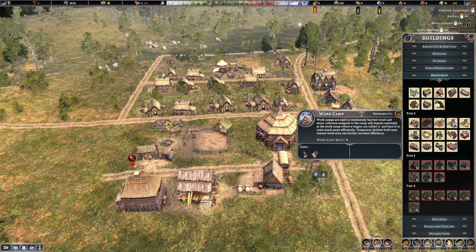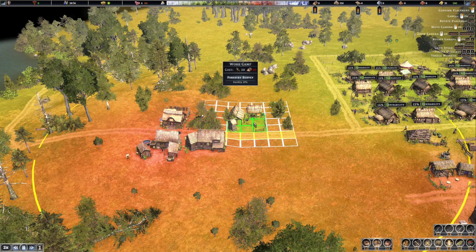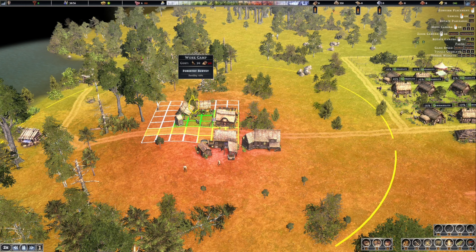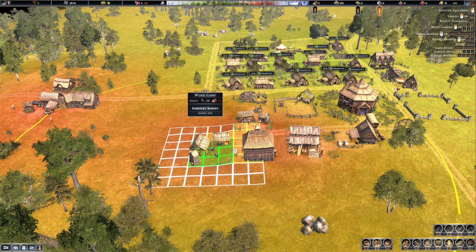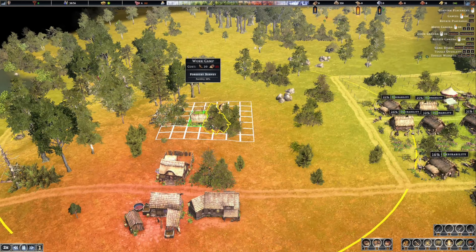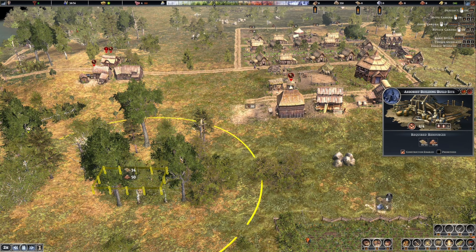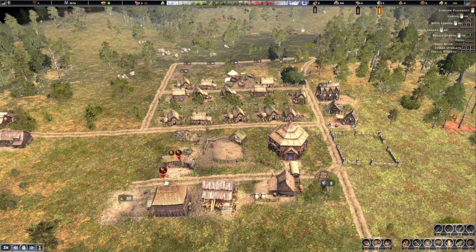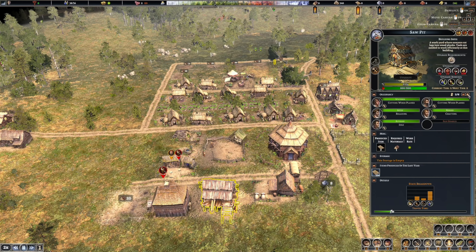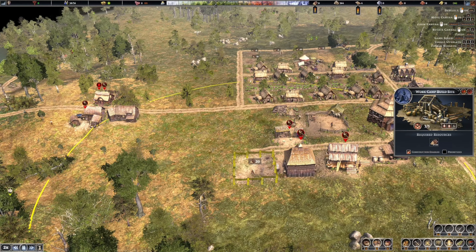Now we can really start doing things here. We need the work camp - put the work camp here. It doesn't really matter where I put it. Put the work camp there, that's fine. We need some planks, but we need trees down. Prioritize this work camp.